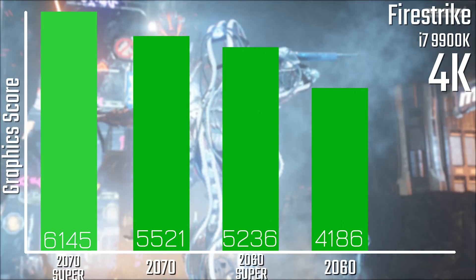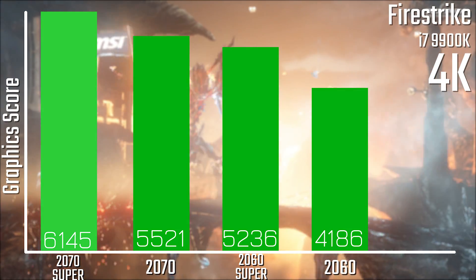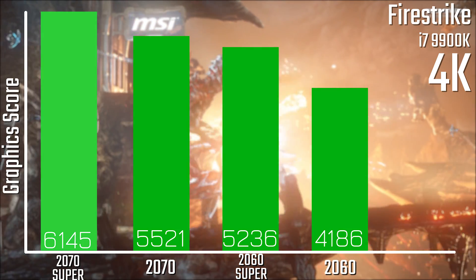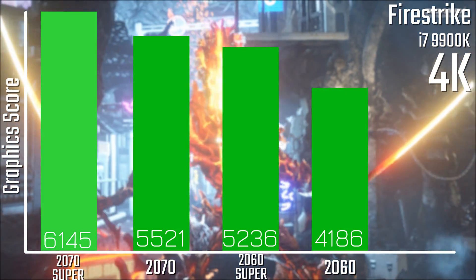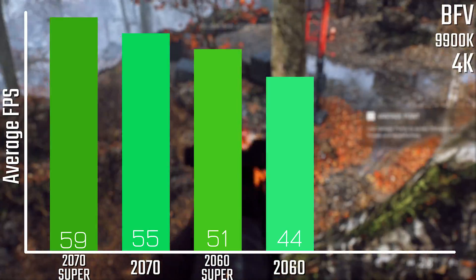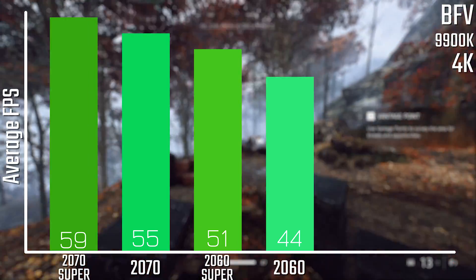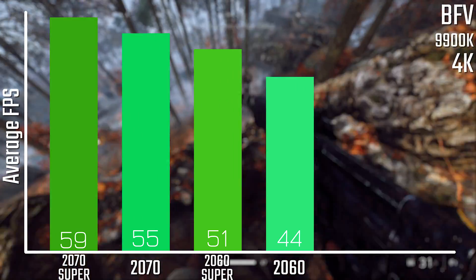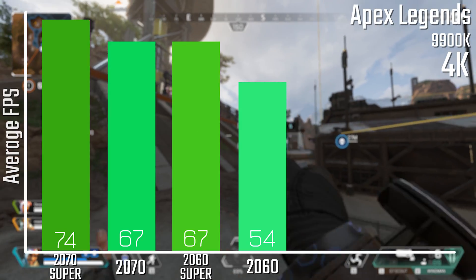Here are a few benchmarks. Starting off with 3DMark Firestrike using the Ultra or 4K run, we can see a pretty consistent graph where the more you spend or the higher-end the card is, the more performance you get. The only real outlier here is just how close the 2060 Super is to the standard 2070. In games it's still a very linear curve — the 2070 Super being faster than the 2070, the 2060 Super being fairly close to the 2070, and the 2060 being a bit lower than the 2060 Super, as you would expect.